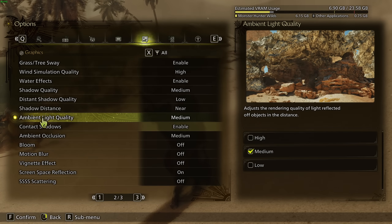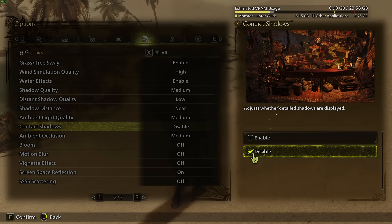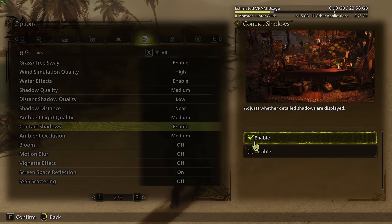Ambient Light Quality, I recommend Medium — good compromise for a 3% FPS boost. Contact Shadow is tricky — it decreases image quality a lot at Disabled, making the game look much flatter. But you lose 4–5% FPS with it enabled. So it's a question of whether you have those FPS to spare: if not, go Disabled; if yes, go Enabled.